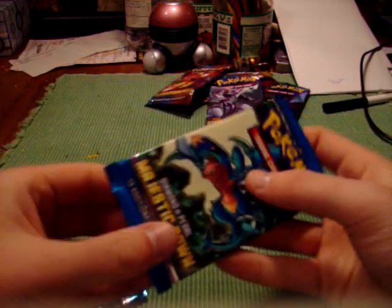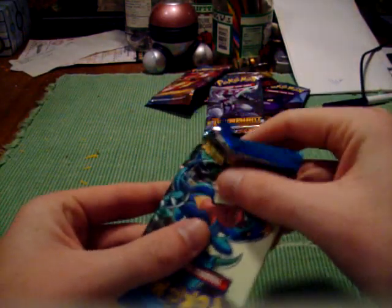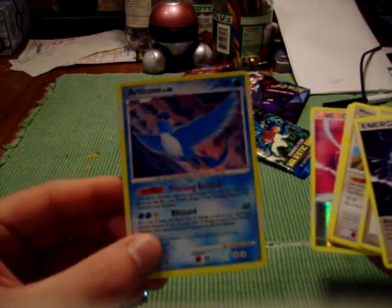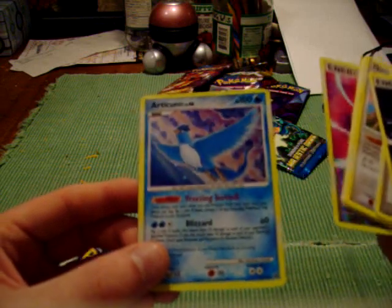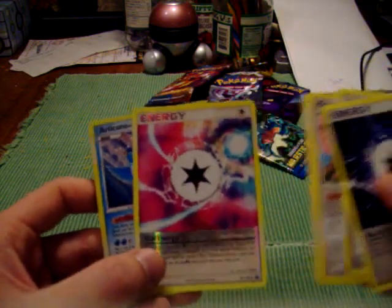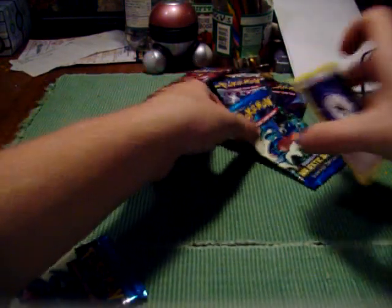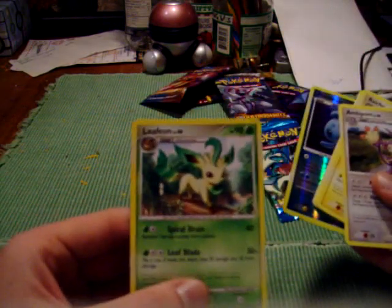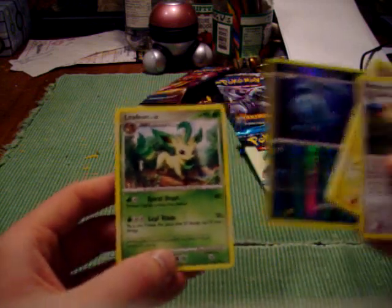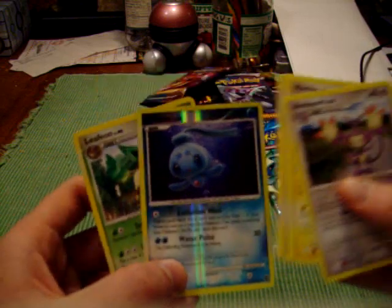One of these two packs I got a Hollow Articuno — I'll figure out which one it was. Yeah, it was this one. That's actually one of the cards I was looking for, so that's really nice to get. The reverse was a Call of Energy. It's a pretty good pack of Majestic Dawn. And then the other one — I was kind of happy with the pull from this one as well. Got a Rare Leafeon and I love that artwork too, so that's nice. And a Reverse Flareon. So now I have a Reverse Flareon and Manaphy.